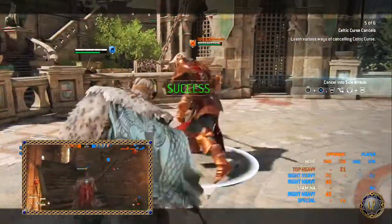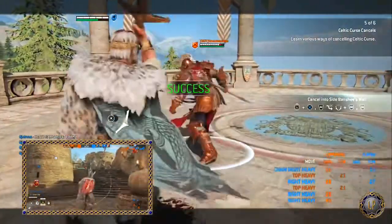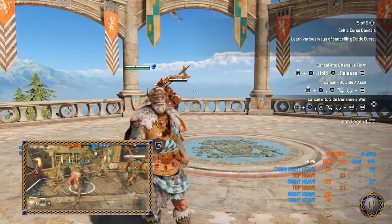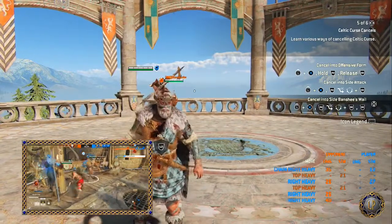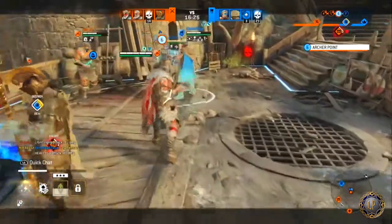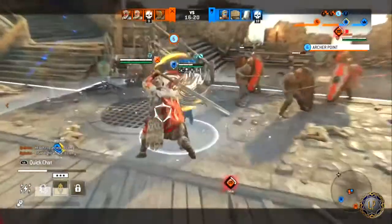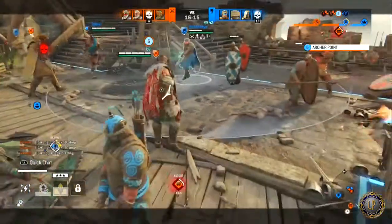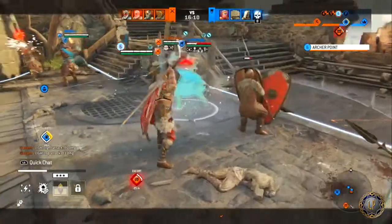While in offensive form, you can launch a special attack while maintaining the form by holding R2 on PS4. Offensive form light attacks are not interrupted when blocked. When in offensive form, release R2 for an unblockable heavy. After this attack, you will return to defensive form if R2 is not held. Offensive form cancels follow specific rules.